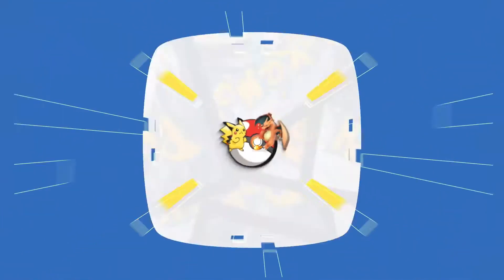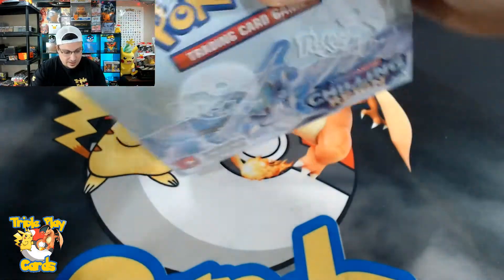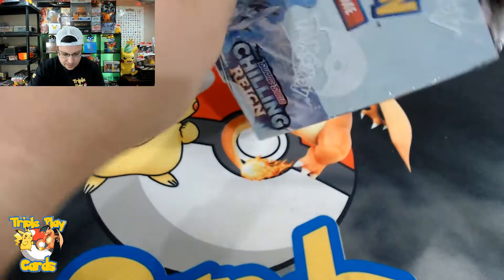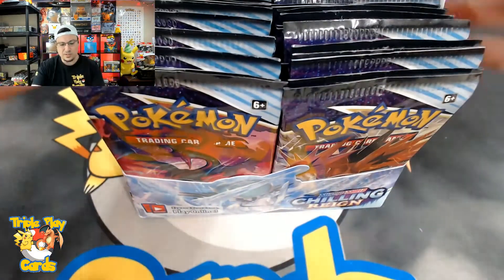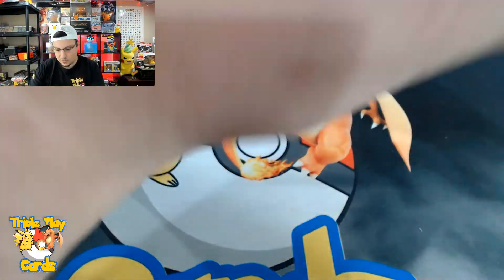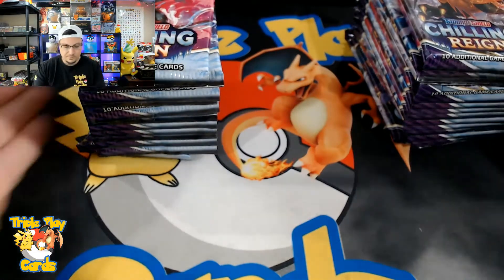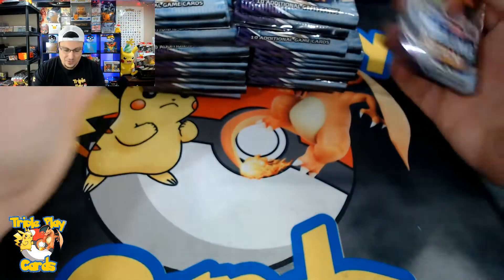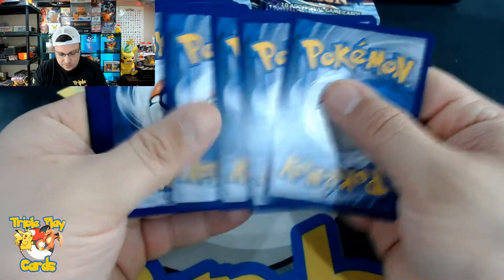Without further ado, let's get right into it. We got our whole booster box of Chilling Reign here that I am going to pop open, and hopefully we can get some alternate arts. I'm actually doing not too bad with the master set, so let's take out all the packs — right side and left side, none left behind.